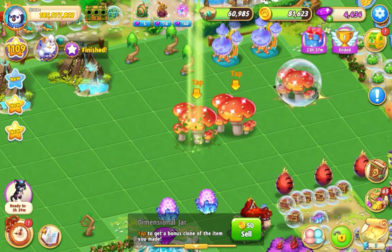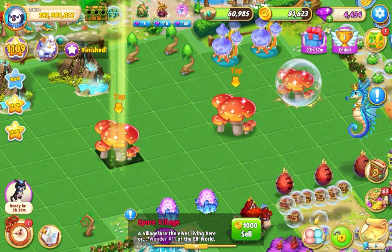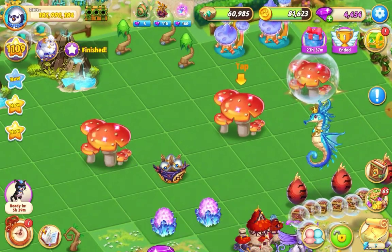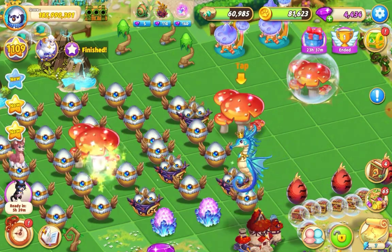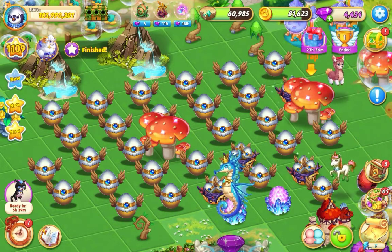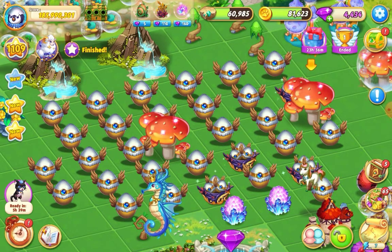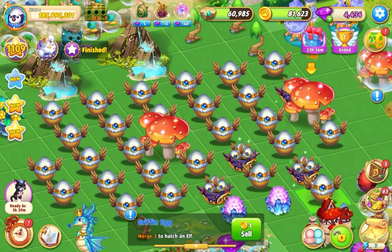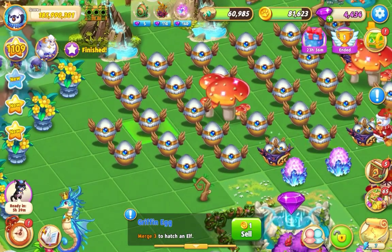Let's move the dimensional jar out of the way — it's a bit glitchy — and make a bit of space. It's griffin eggs we're getting from these, and quite a lot of them too! Wow, from one wonder alone. Let me count: 3, 6, 7, 8, 9, 10, 11, 13, 14, 15, 16, 17, 18, 19, 20, 21, 22, 23, 24 — and two nests — 25.